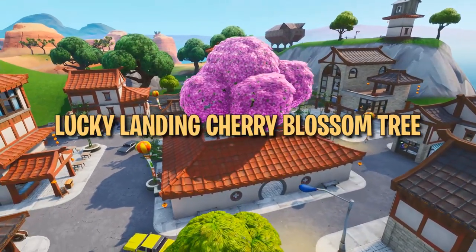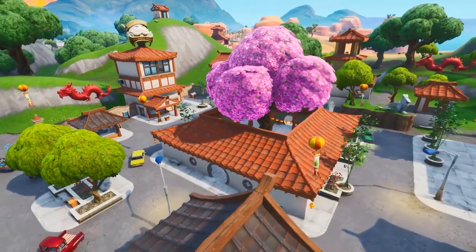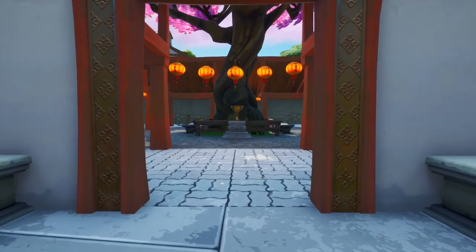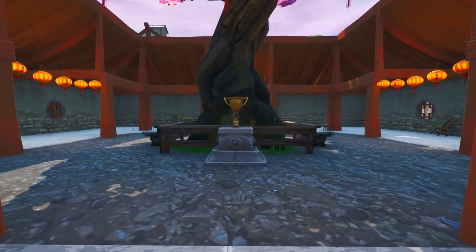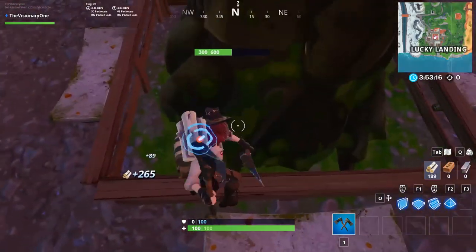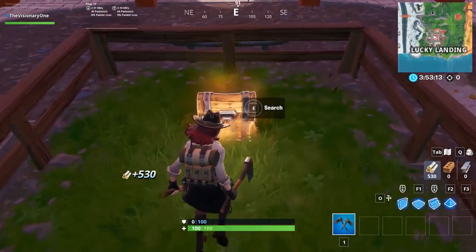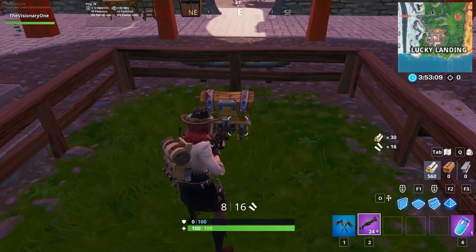The next loot spawn can be found in Lucky Landing, a drop spot perfect for players who want to avoid fighting off-spawn but still want decent loot. Something shiny's hiding in the center gazebo, and it's not Booga's World Cup trophy. Break the giant pink cherry blossom tree to reveal a chest hidden inside of the trunk. We're not sure how this chest fits in the tree logically, but it's free loot.